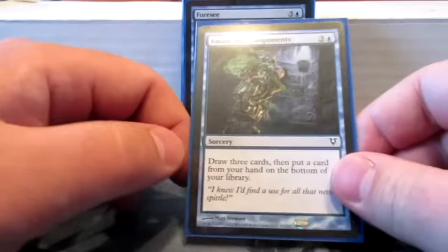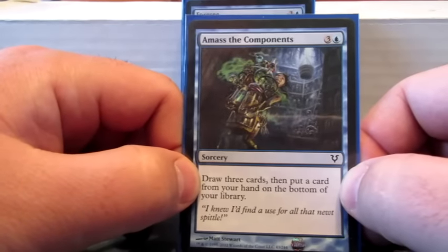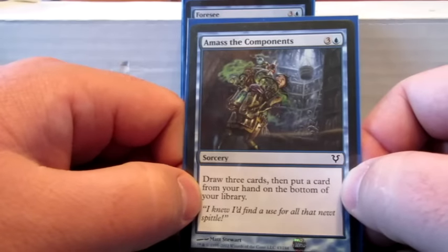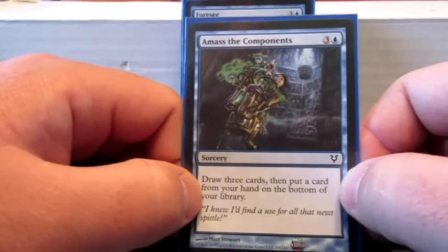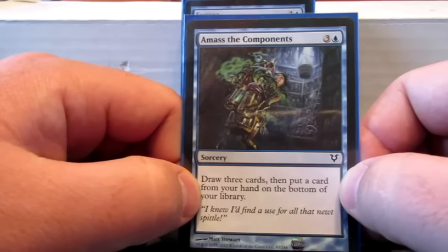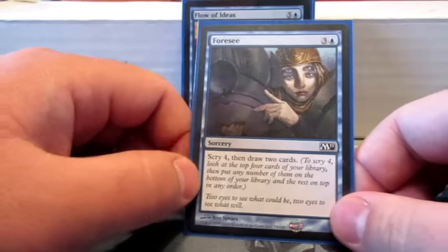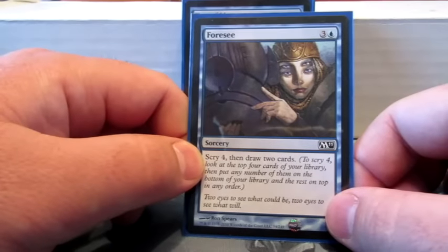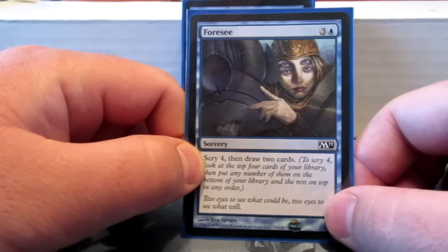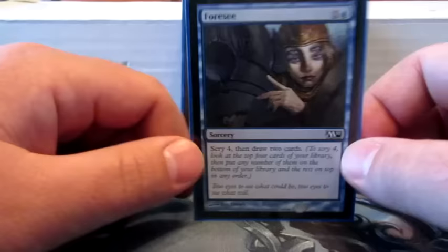Just a few card draw spells. Counsel of the Soratami — you draw three cards and then put a card from your hand on the bottom of your library. This is in case I have a creature I want to Polymorph into and I can't hard cast it — I'll just stick it back in my deck and try to get it later. Then there's a Scry 4 then draw two cards spell, which will also help set up a Polymorph ideally — if I've got something a couple cards down, I can at least know what I'm Polymorphing into so it's not all random.